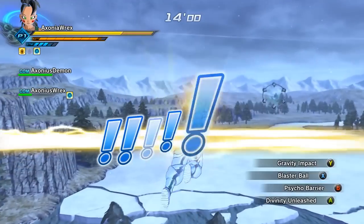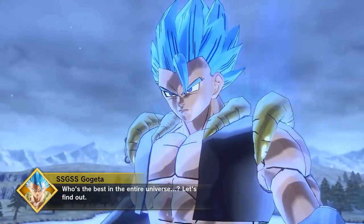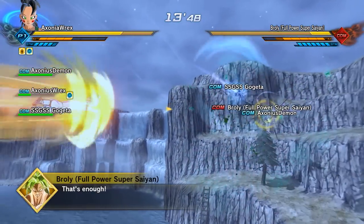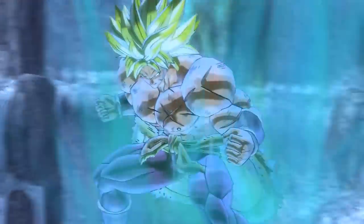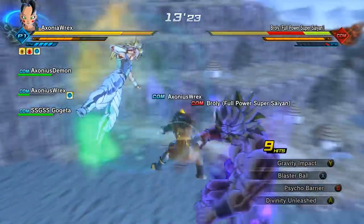You'll get a notification saying there's a new supporter, and in will fly Super Saiyan God Super Saiyan Gogeta. Then fight off against Broly — full power Super Saiyan from the Broly movie — and once you get him on a certain amount of health, he'll be invincible, he'll power up, and turn into a super villain. You might notice this once or twice throughout the mission.